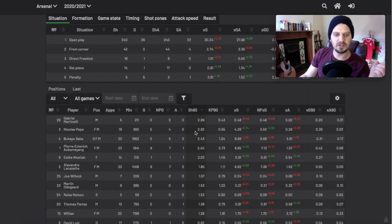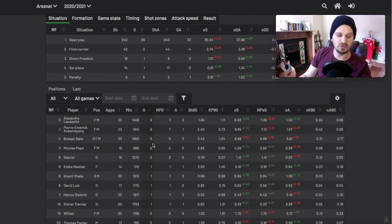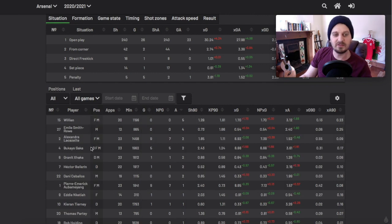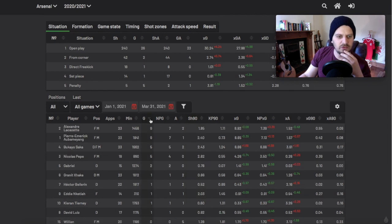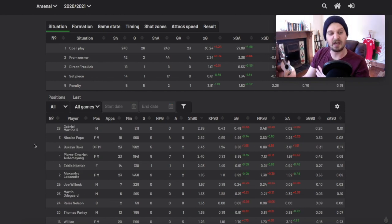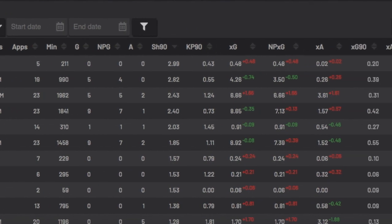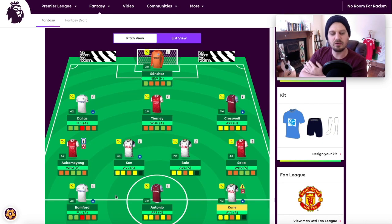Looking at Saka's numbers: in Arsenal's team, Saka basically comes out on top for shots per 90 minutes. He's below Obameyang and Lacazette for expected goals and actual goals, and behind Smith Rowe, Lacazette, and Willian for assists. Smith Rowe is someone I'd like to bring in but he'd probably just end up on the bench because of his price. Interestingly, from this year's data, Saka does come behind Obameyang for most metrics bar shots per 90 minutes.